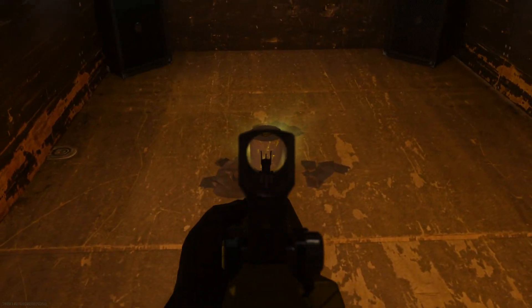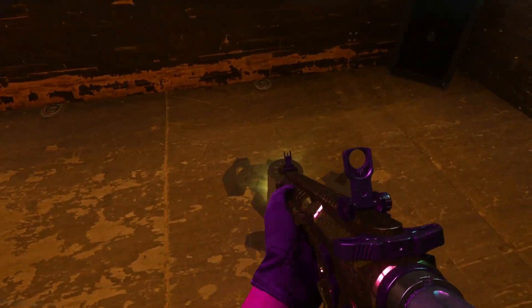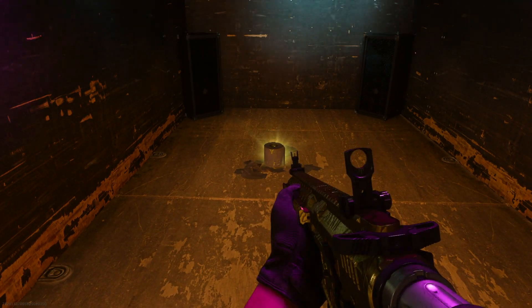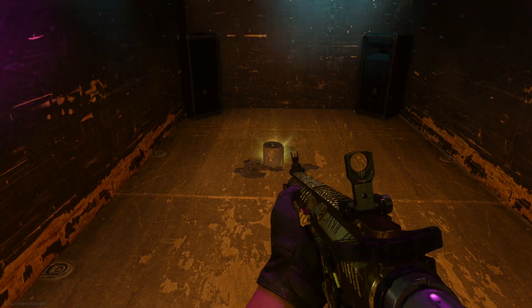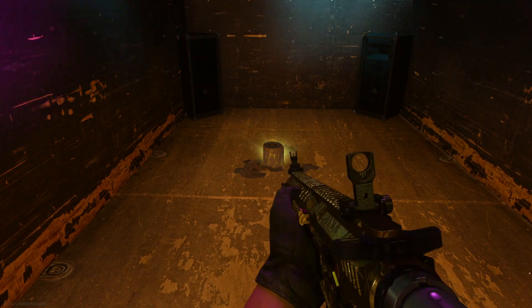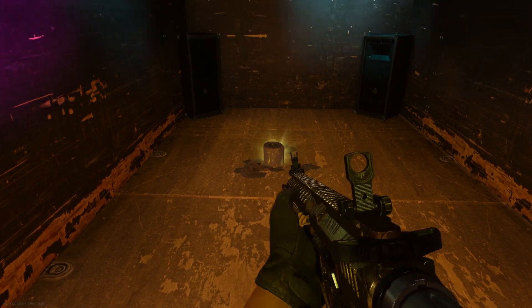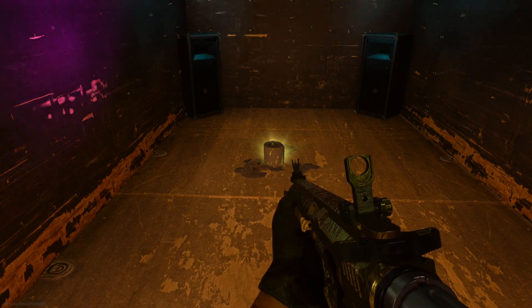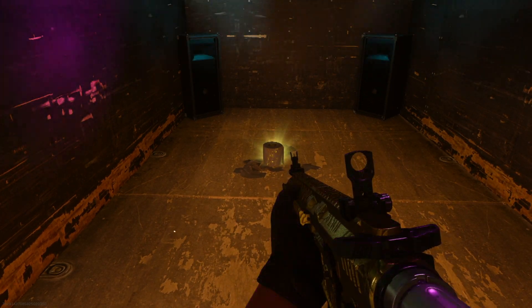A golden toilet paper roll in Modern Warfare — yes, you heard that completely correct. Look at it in all of its glory! Obviously this is a small and funny easter egg, similar to the Christmas one in Winter Docks where you could see Captain Price dressed as Santa Claus. If you haven't seen it, I have it on my channel — make sure to go check it out.